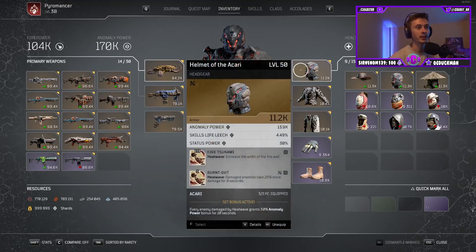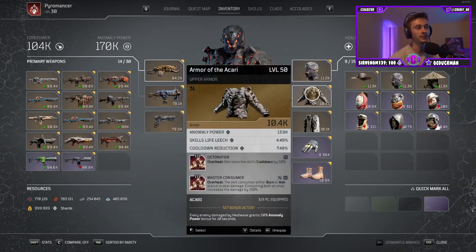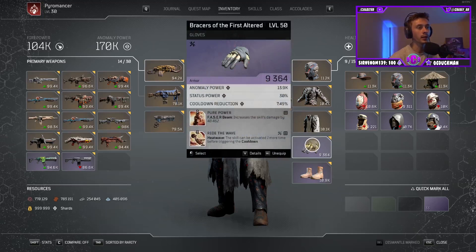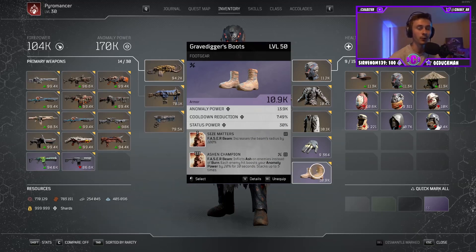Going through the mods: on the Ikari Helmet I'm using Fire Tsunami and Burnt Out. On the chest piece I have Detonator and Master Consumer for Overheat. On the pants I keep Anomaly Echo and then Captain Hunter. For the gloves I'm running Pure Power to increase the base damage of Phaser Beam even more, and Ride the Wave for extra heat wave Ikari stacks and an extra debuff with Burnt Out. On the boots I'm using Size Matters, which is incredibly important — without it the cone is pretty small and it's hard to hit a lot of enemies. Finally, the tier 3 mod Ashen Champion boosts anomaly power, so big elites that survive a single Phaser Beam will get finished by your Overheat. With all these mods I've hit close to a million anomaly power, which is going to help deal so much extra damage.